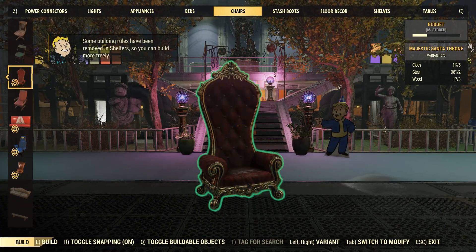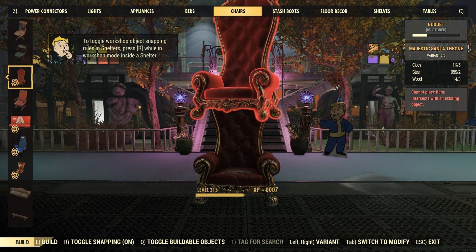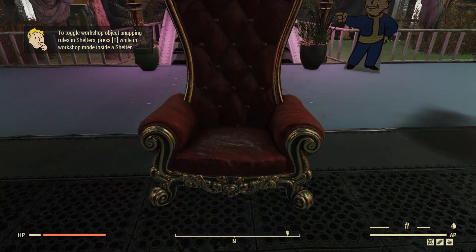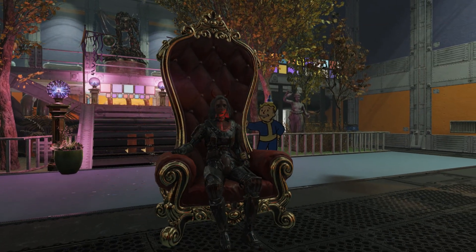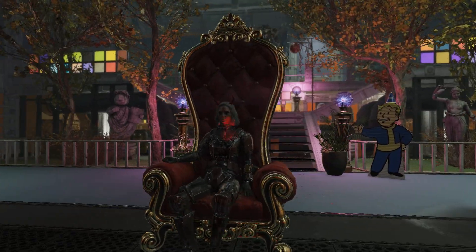Also included with this bundle is going to be the Majestic Santa Throne. It's going to cost five cloth, two steel, and three wood to place. And it looks really good, actually. I really like all the hints of gold. Sitting down on it, I wonder if there's a special animation or anything. Not really. It actually looks pretty big compared to your character, but overall it's a pretty solid chair.